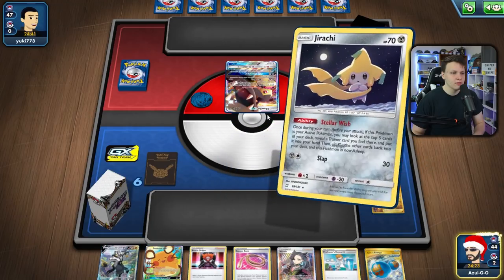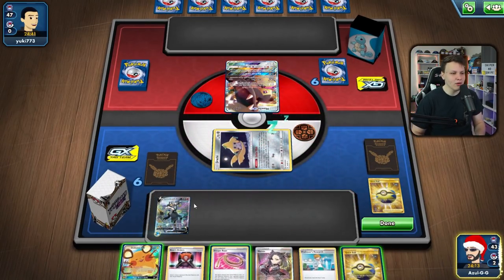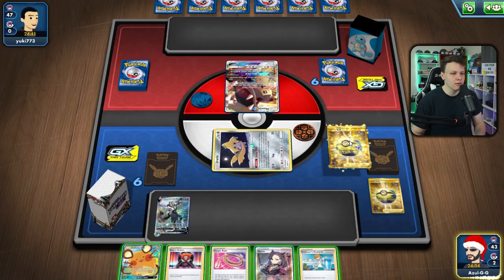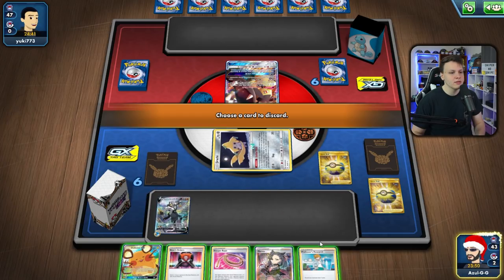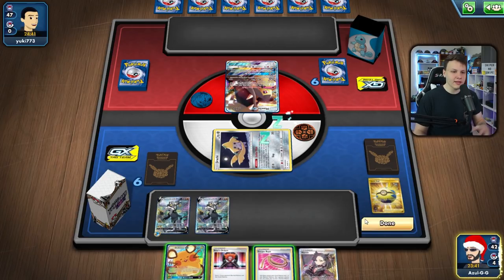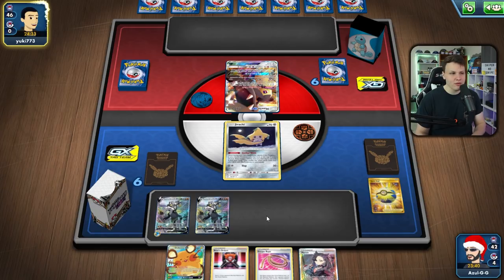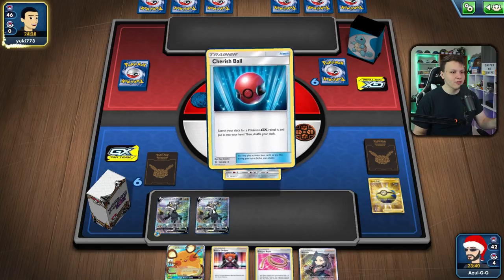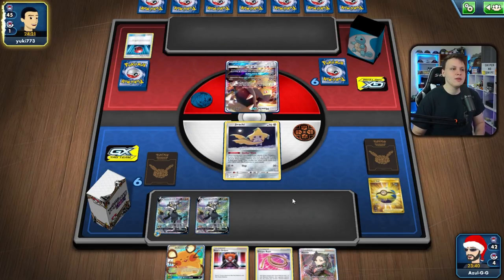They opened Mawile so hand size doesn't matter as much. I want to Quick Ball to get another Urshifu V into play so we can play around a situation where, if they go for the GX attack, we can get out double VMAX before they get into Brave Blade. Then our opponent has to go through both of our VMAXes. We don't ever have to bench Dedenne or Crobat — we just go two VMAXes, like Dragapult used to play against ADP.